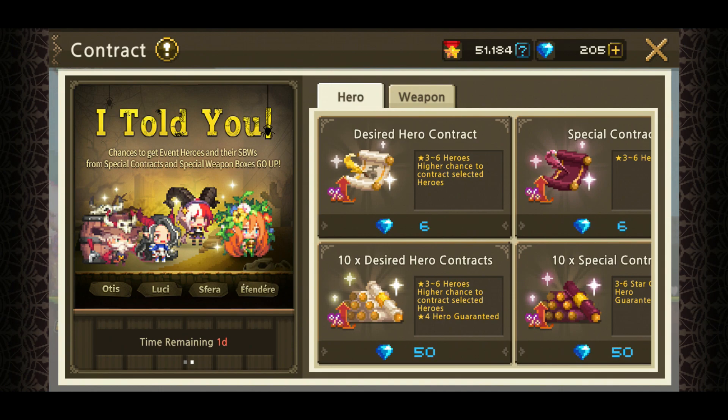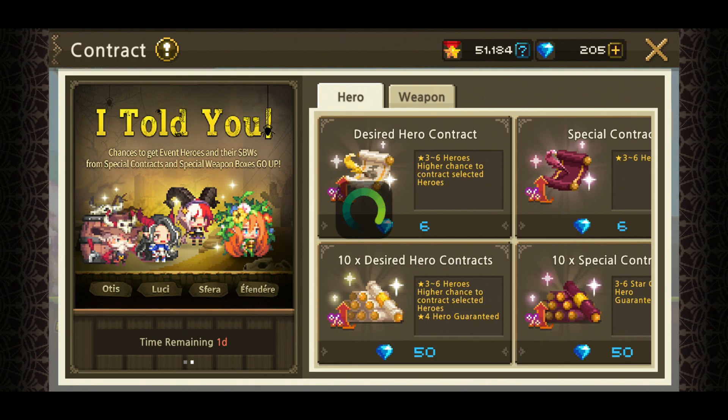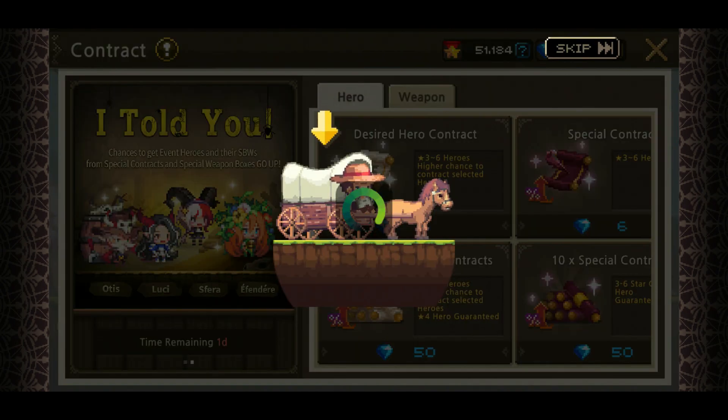Good luck guys — if you did this pull or are doing this pull, it's probably over by the time I get this uploaded. Let us go! First up for 50 gems is a brown horse, of course.